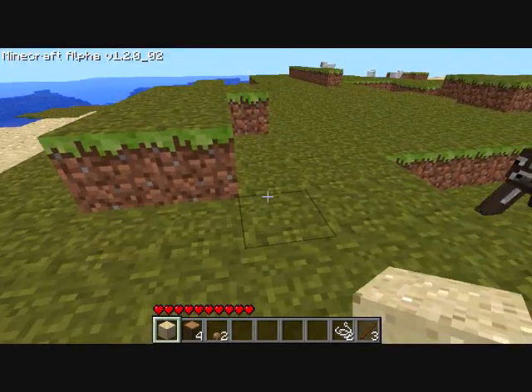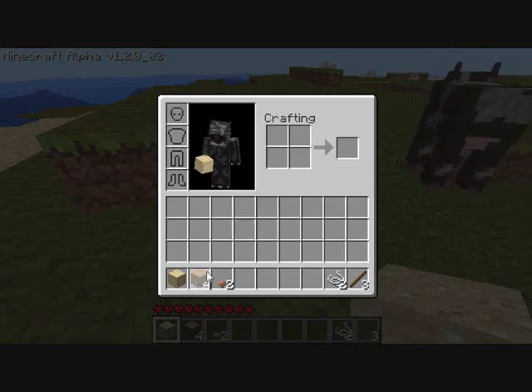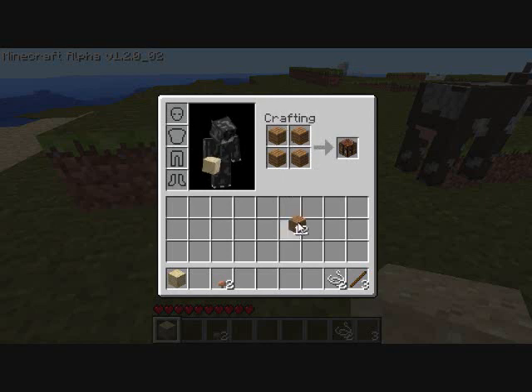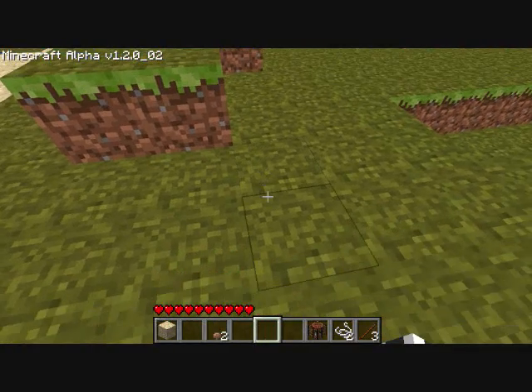So let me just quickly make a workbench. There's some water by me, that's a good sign. I can go fishing over there. Alright, I have my workbench.